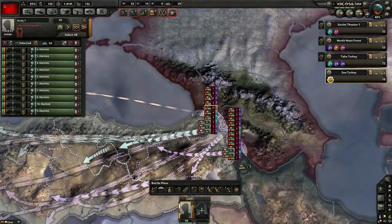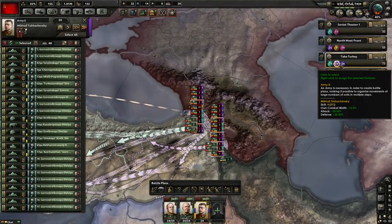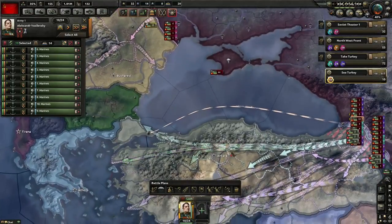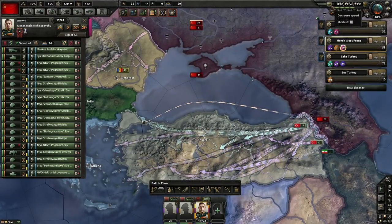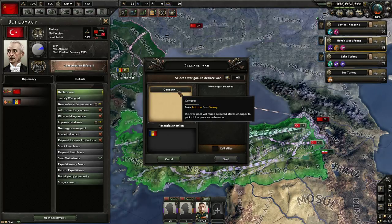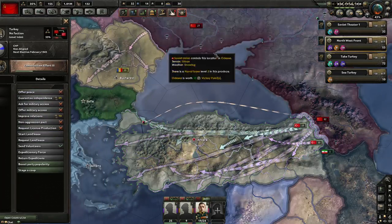Just making sure everything is set up. It's fine, you've got this — this is the world's most convoluted battle plan. Let's do it — go! Right clicking and it's declare war. Conquer — and that's it, send. Boom! Soviet Union declares war on Turkey!